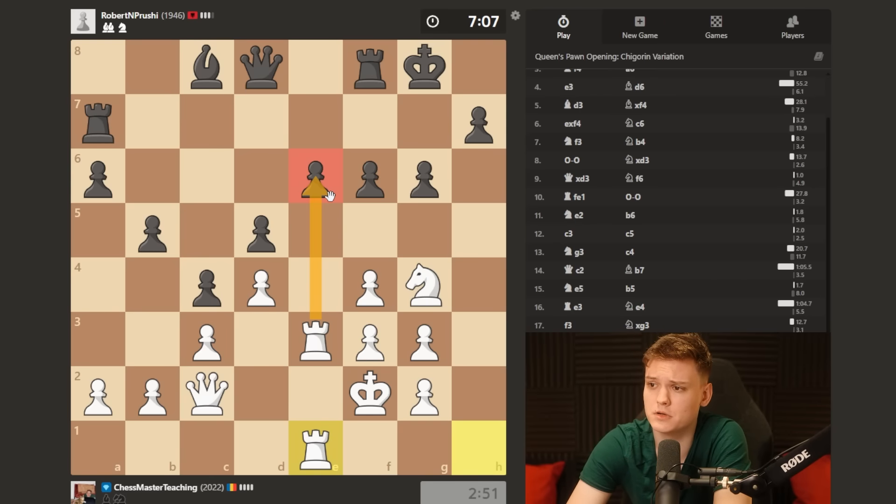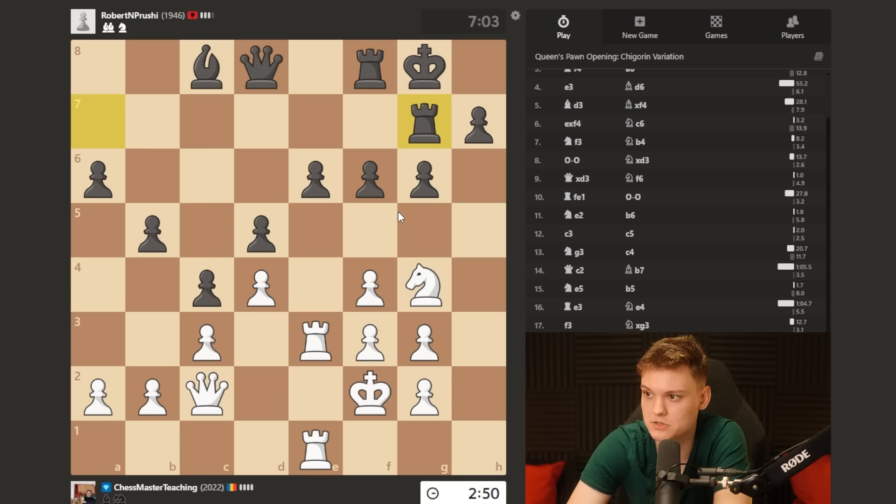Normally as a Jobava player you wanna triple your heavy pieces on the backward pawn, which is e6 here.